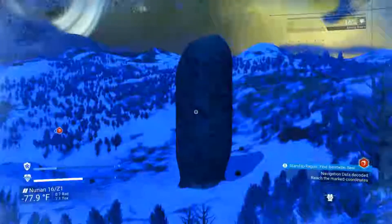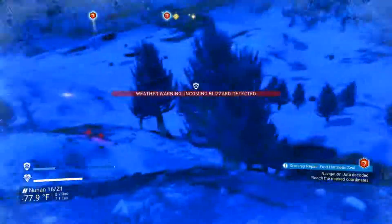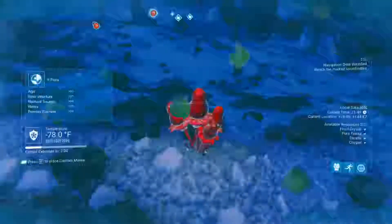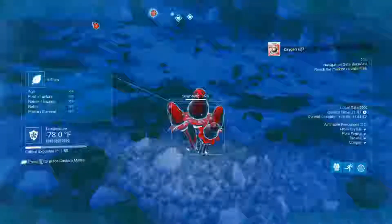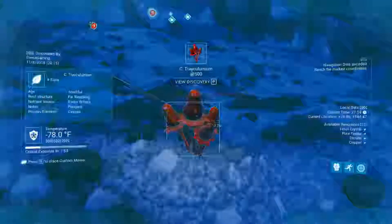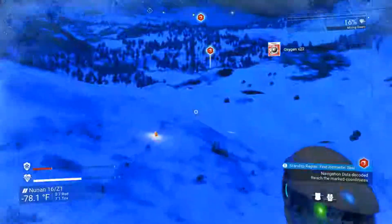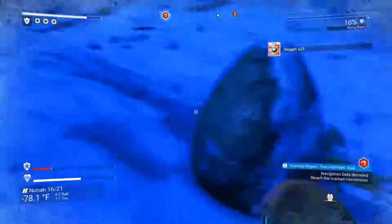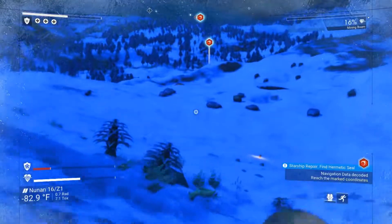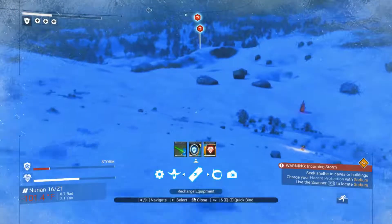Let's get over here. It says there's an alien artifact on the other side of that. Oh no, there's an incoming blizzard. I don't appreciate incoming blizzards. It's already negative 78 — how much colder could it possibly get on this planet? We're not gonna be able to see anything. That hurt. I'm getting whipped around here. It's getting cold. Chilly.